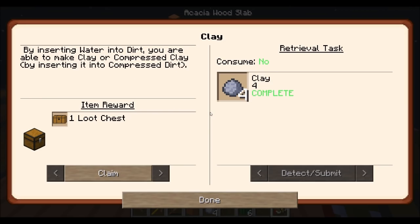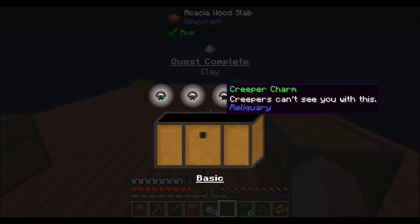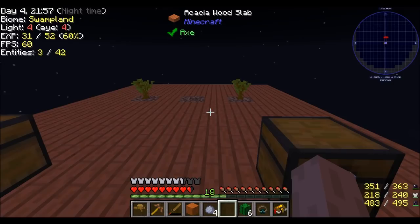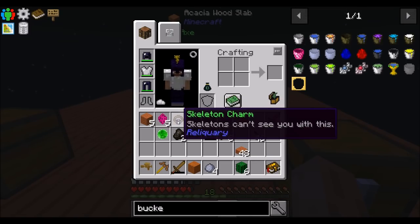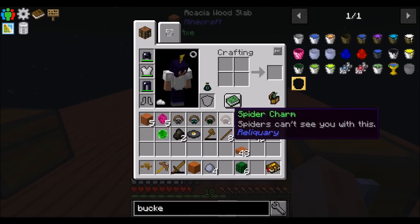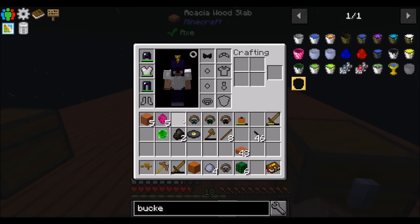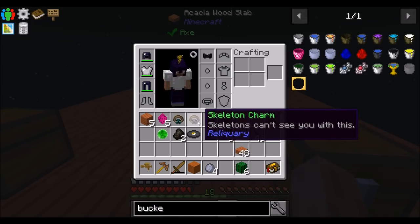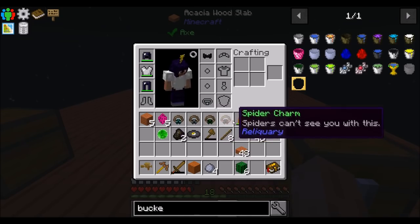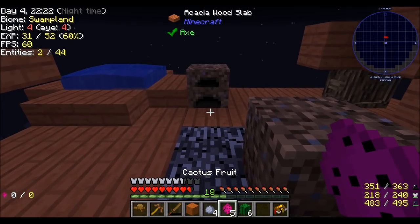Claim the reward — zombie, skeleton, creeper, and spider charms. That's actually a really nice bit of rewards right there. Skeletons can't see you, creepers can't see you, spiders can't see you. Nice. Can I wear these on a charm slot, or do I just keep them in my inventory? That is a sweet set of rewards, guys — that's what's up.